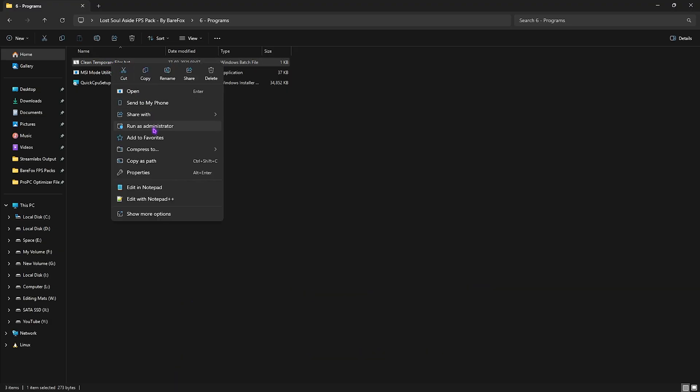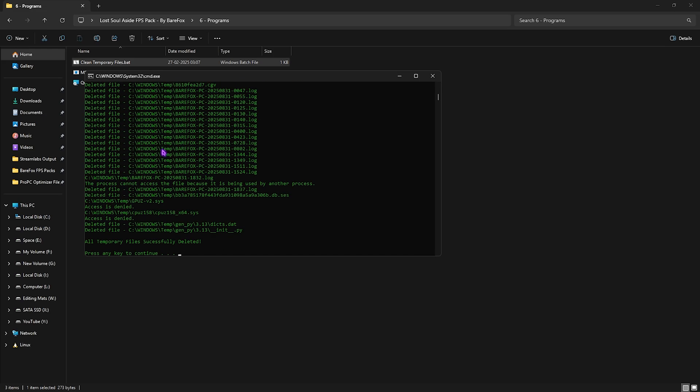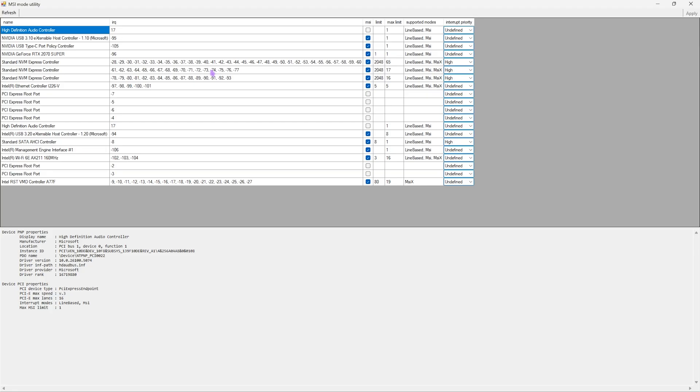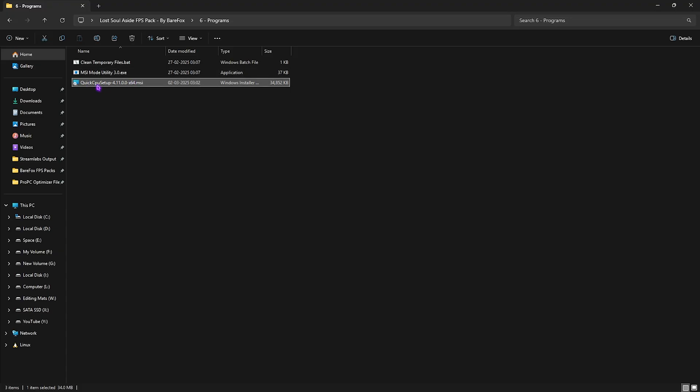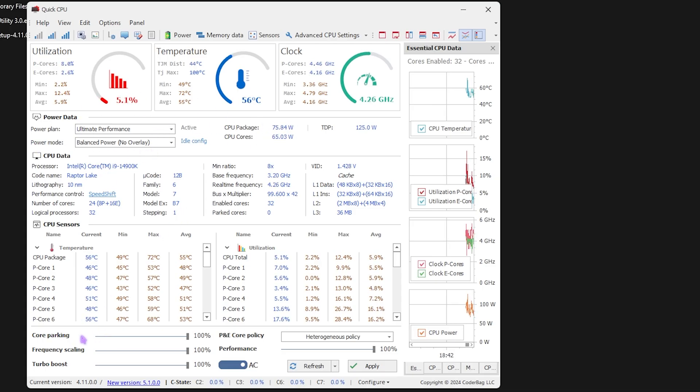Sixth is Programs — right-click Clean Temporary Files.bat as Administrator and press Enter to delete all temporary and prefetch files, which is recommended to do periodically. Next, run MSI Mode Utility 3.0 as Administrator, find your GPU in the list, click the MSI button, set Interrupt Priority to High, and click Apply — this allows your GPU to handle more interrupts without overclocking. Finally, run and open Quick CPU, then slide Core Parking, Frequency Scaling, Turbo Boost, and Performance Indexes all to 100 to ensure maximum CPU performance, and click Apply.